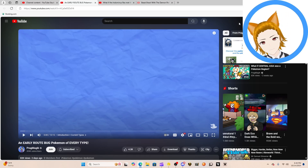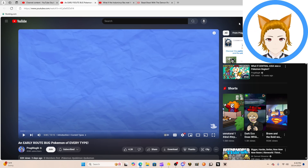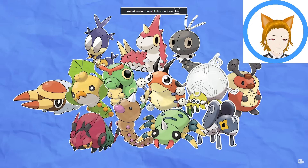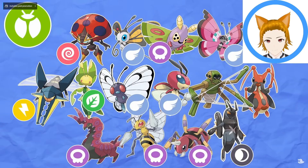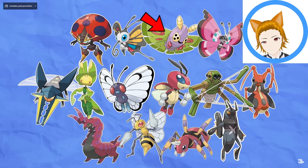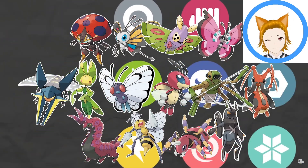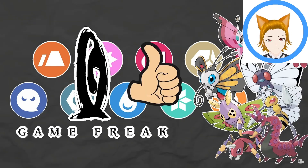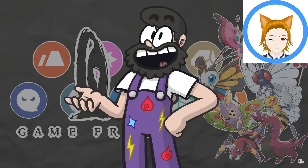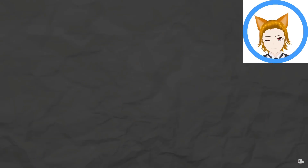Good morning everyone! Today we're checking out a brand new video: early root bug Pokémon of every type. Early root bugs are little insectoid companions near the start of every Pokémon game. Since the beginning, with seven types between them, we've had 13 Pokémon lines fall under this category — 14 if you count Dustox as its own line. So with Halloween right around the corner, let's talk about some creepy crawlies. We have 11 types to fill.